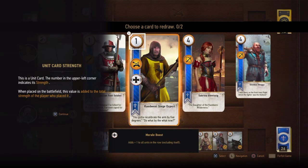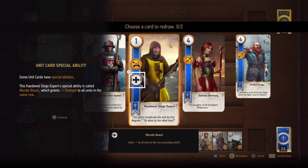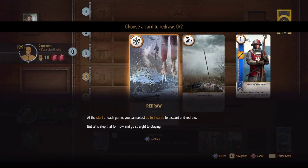This is a unit card. The number in the upper left corner indicates its strength. When placed on the battlefield, this value is added to the total strength of the player who placed it. There's close combat, ranged combat, and siege combat, and they have special abilities as well. Weather cards. At the start of each game, you can select up to two cards to discard and redraw. But let's skip that for now and go straight to playing.